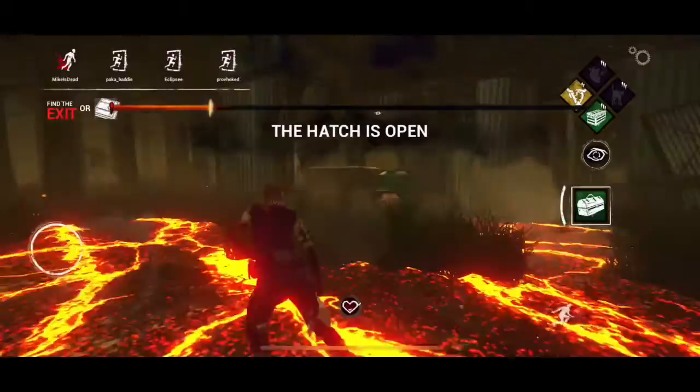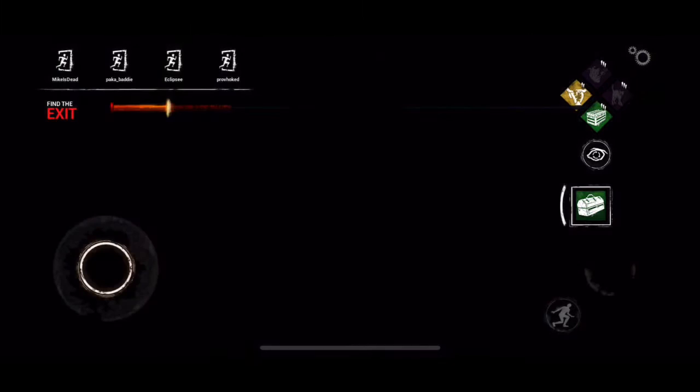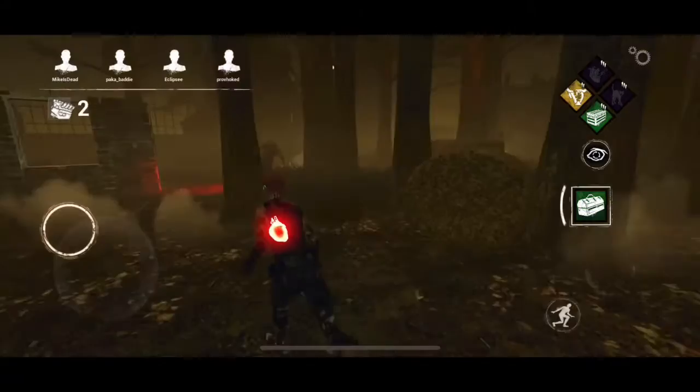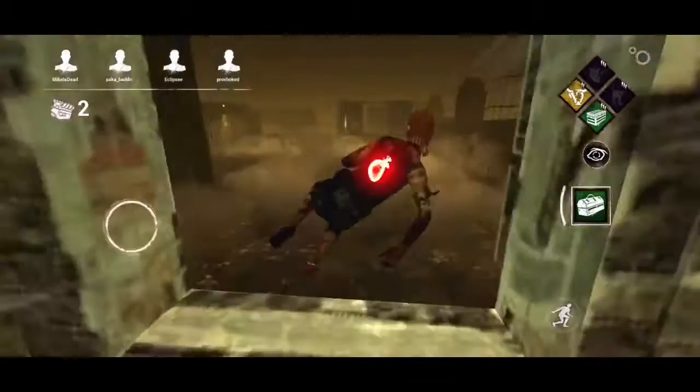If I had that perk on I would go for the hatch, but I don't. Just to be risky. I'm rank two right now — if you can see right there on the top right, I'm rank two. The reason I'm trying not to escape is so I can go back to like rank 20, but I don't think that's ever going to happen until the ranks reset, to be honest.